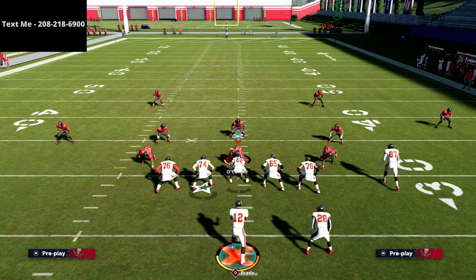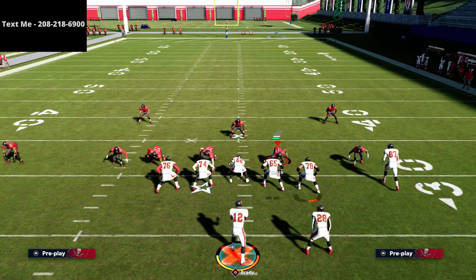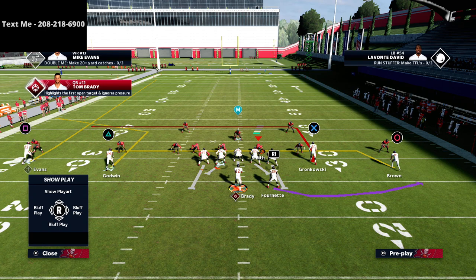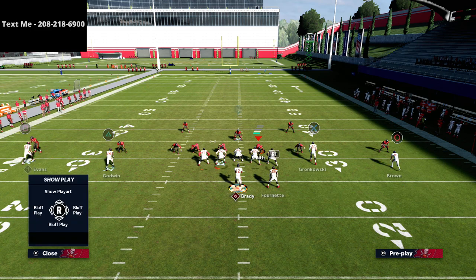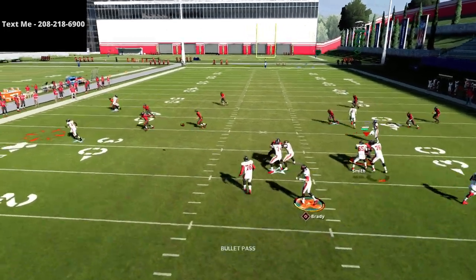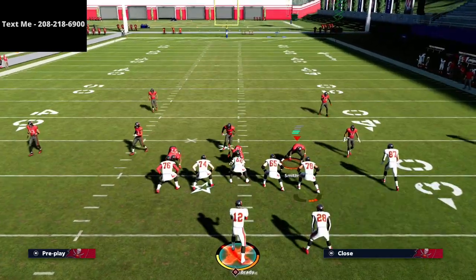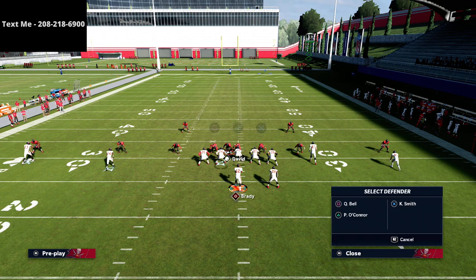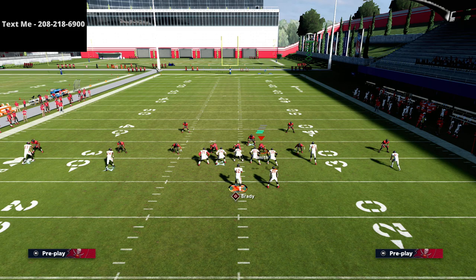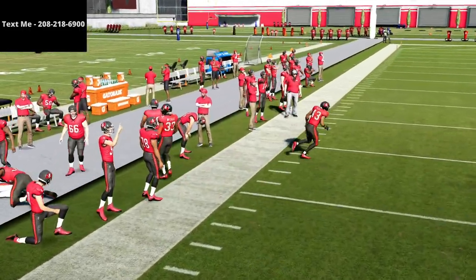That corner route throw is one you have to trust - it is good. With a gunslinger quarterback it's a lot easier to fit it into that window. If you don't want to run that route, an easy alternative is to create a curl-flat: put triangle on a flat and square on a curl route. The reason I like this is we can throw that flat route quick against most of the meta coverage, because most of the time they're not going to cover that little quick out.